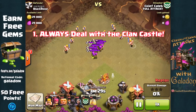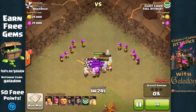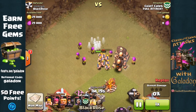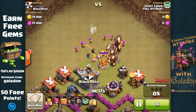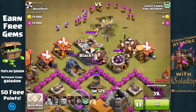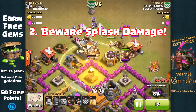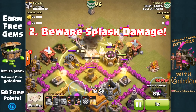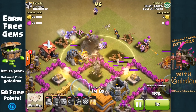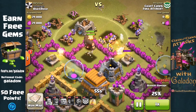The first tip: always deal with the Clan Castle. This is especially important at Town Hall 6 in Clan War, where you've got a variety of Town Halls. You never know when your opponent has had a higher level Town Hall drop in some very dangerous troops. Always best to get them out of the way first. As Caleb's giants move in, that brings us to point number two: beware splash damage. Those mortars and wizard towers can cause an incredible amount of damage to your troops if they are ignoring those specific defenses. You've got to get those out of the way early, or at least heal your troops while they're being hit.